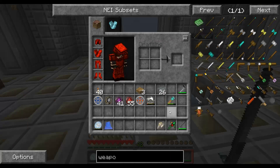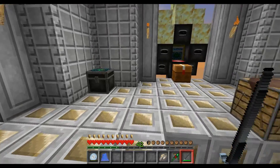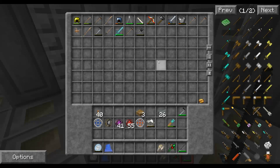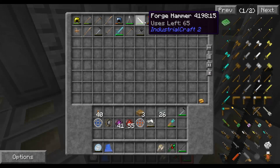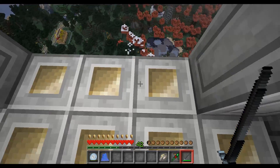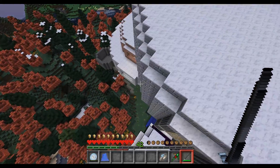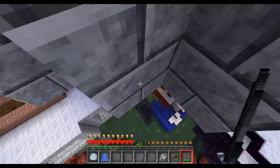All right, so we need flint and tinder — or at least some flint and some iron, which we have plenty of. How are we doing in here? Look at that — it's almost all repaired! All right, so the rest of that stuff — I noticed we had a bunch of flint down here, so let's go get our flint. No reason to make more right now.